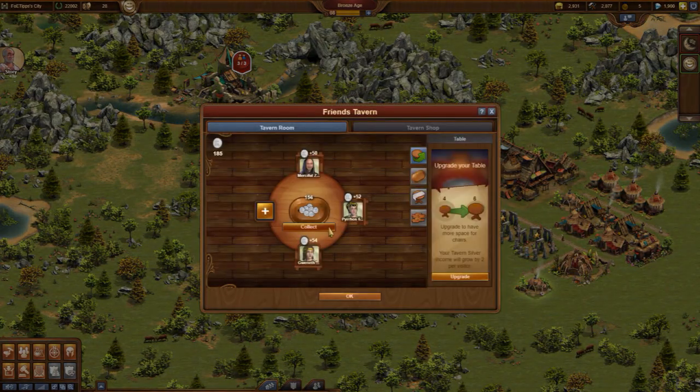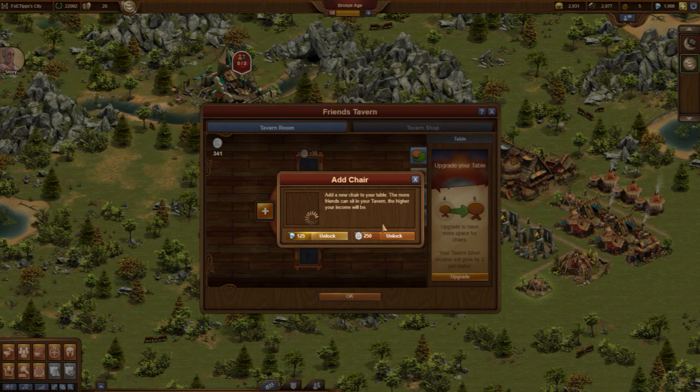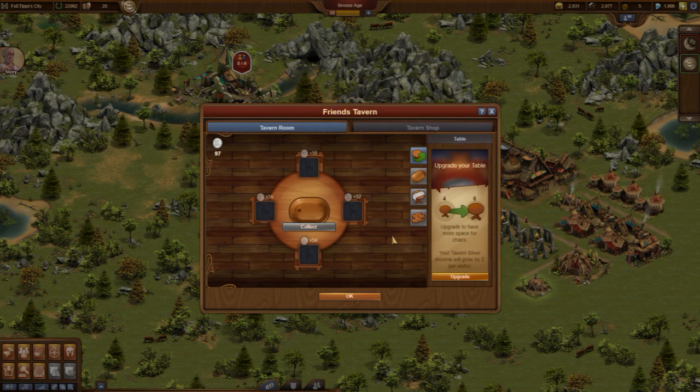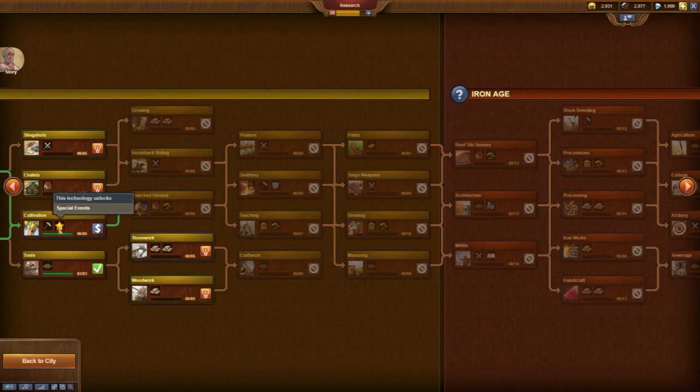To receive motivations, polishes, and a stable flow of silver coins we need friends who are active. The Friends list has a maximum of 140 friends but we can invite only 80 of them. The Forgepoints collected overnight I invest into the technology Cultivation.